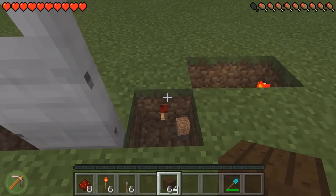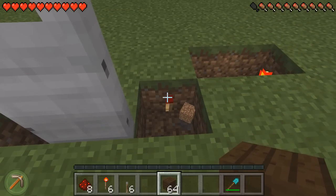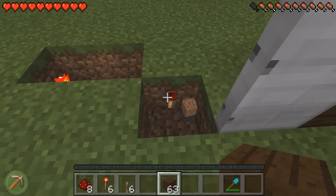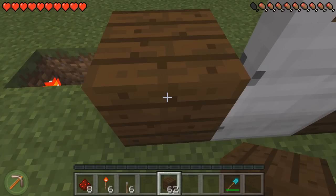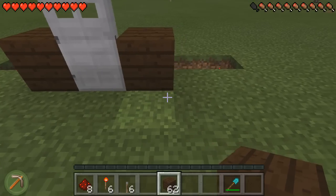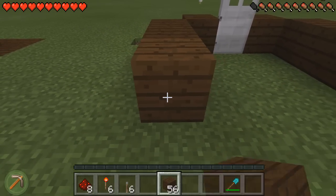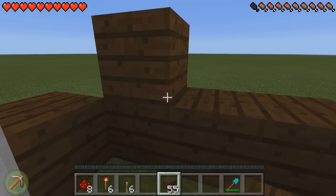We're going to get our block of choice now and place it above this torch here — one there, one there and then one there. We're going to make a line of blocks coming back here: one, two, three, and then one, two, three. Then build that up one more layer.